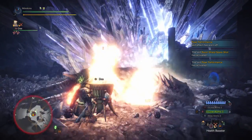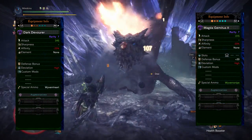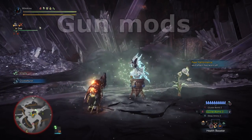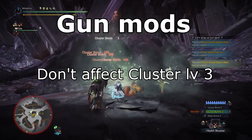The top two guns for cluster bombing are Devil Joe's Dark Devourer, which deals the most damage, and Zora Magdas Gematis, which offers more utility in the form of paralysis ammo and an extra level 2 slot. Gun mods don't do anything for cluster ammo 3, at least on these two guns, so pick your mods depending on what other ammo you want to boost.